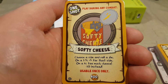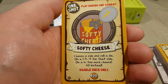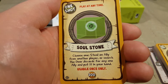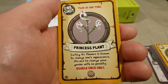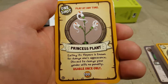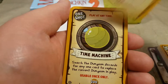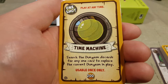One shot, play during any combat — softie cheese: choose a side and roll a die; on a one to five, plus five for that side; on a six, too much cheese — minus ten instead, usable once only. One shot, play at any time — soul stone: choose one — steal an ally from another player or search the door discards for any one ally and put it in your hand, usable once only. One shot, play at any time — princess plant: eating its flowers is known to change one's appearance — discard to change your gender with no penalty, usable once only. One shot, play during any combat — poison syringe: plus two to either side, or plus six when played by a thief, usable once only. One shot, play at any time — time machine: search the dungeon discards for any one card to replace the current dungeon in play, usable once only.